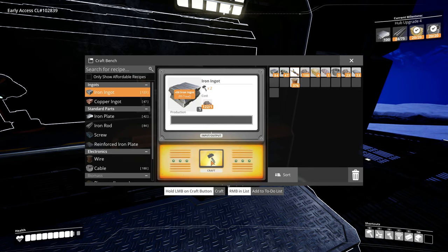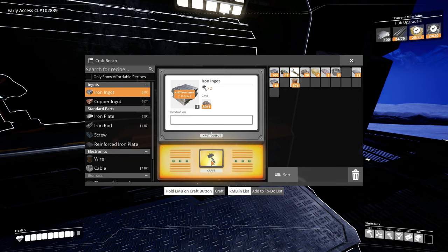We need a hundred plates and also a lot of materials to make the rods. We might need to get some more ingots. But that's fine because we got three miners - we got instant access to 300 ore. It looks like we're actually gonna make the 100 plates.